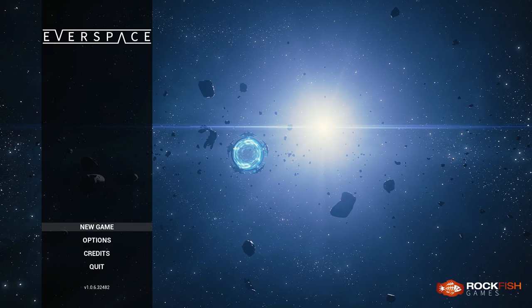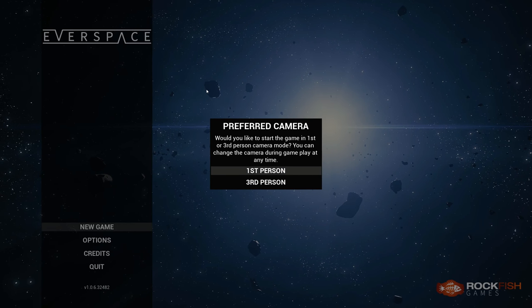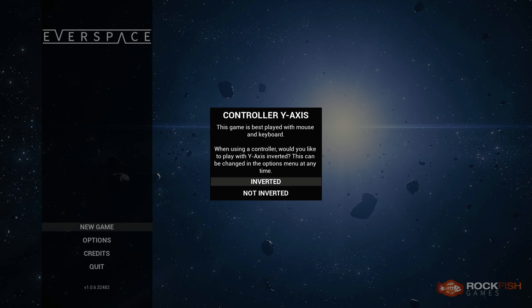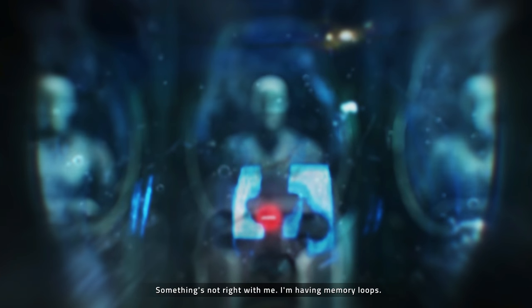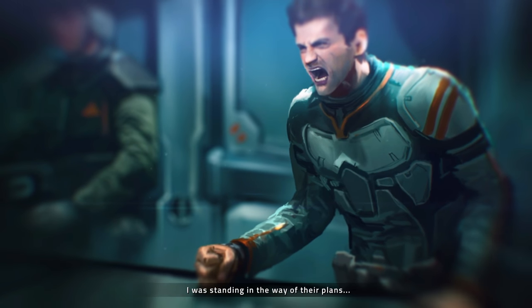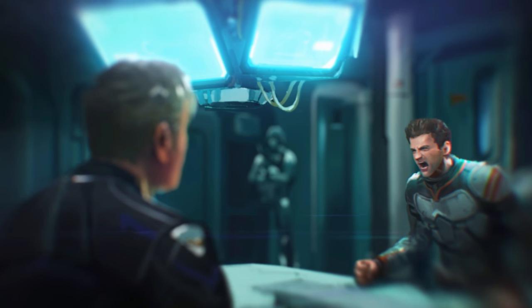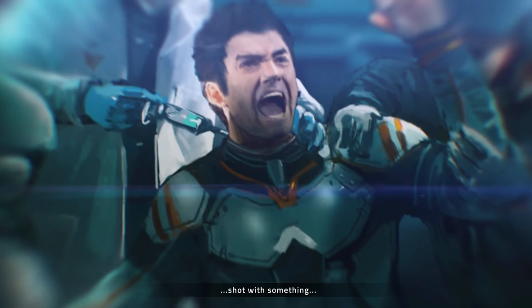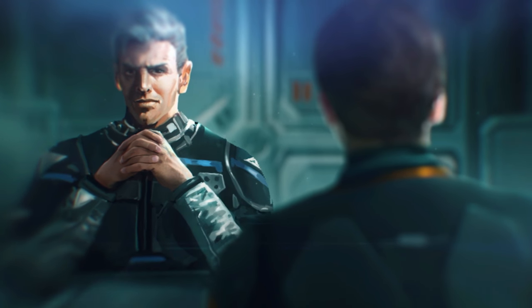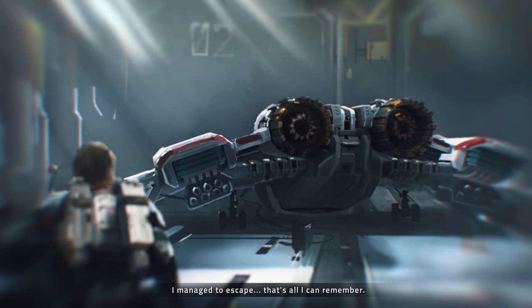I think we are good to go. Let's just launch this. The game is in third person mode, or first person — I think third person. Inverted, yeah, because it's a controller. Let's see the intro. Something's not right with me. I'm having memory loops. There was a dispute. I was standing in the way of their plans. I was restrained. Shot with something. Who is this? I managed to escape.